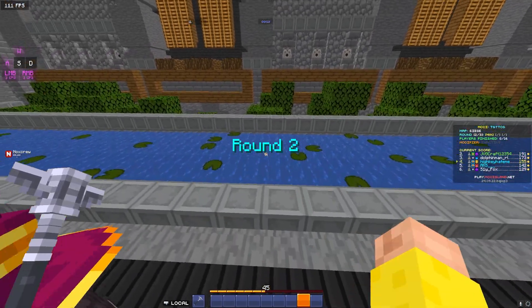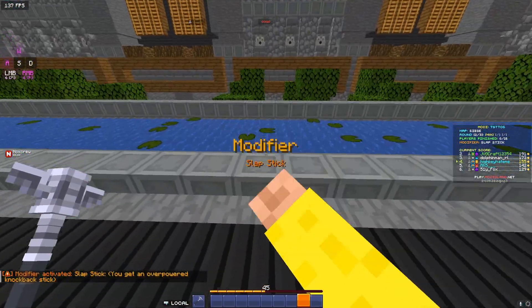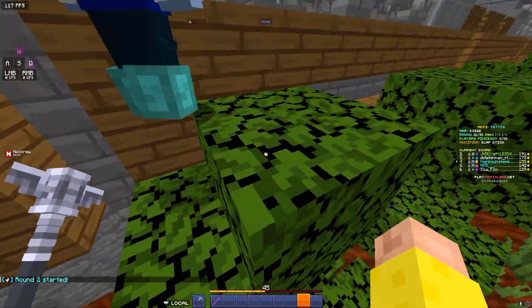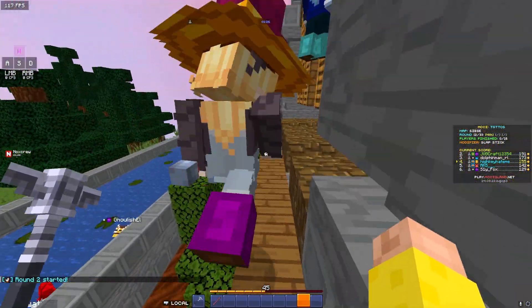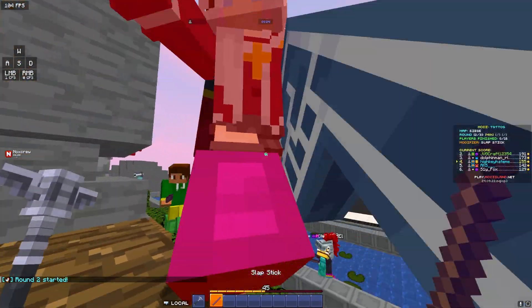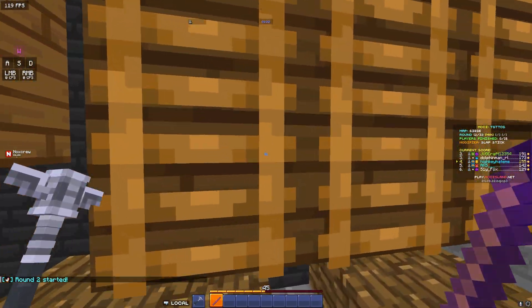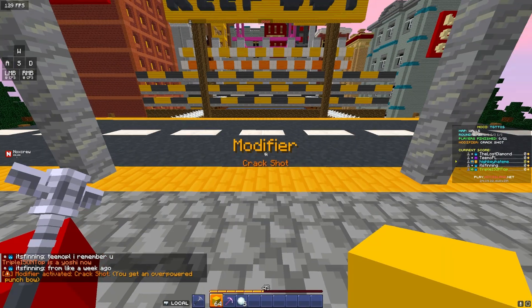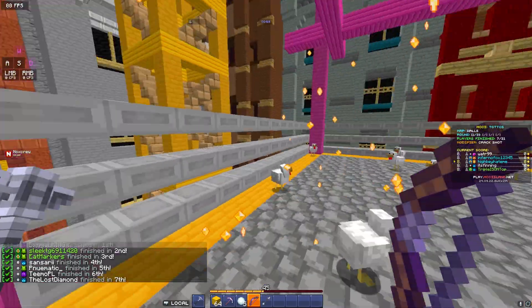Next is a Bedwars player's nightmare: the Slapstick — a knockback stick that does a lot of knockback. Don't even have it out. If people see you have it out, they'll think you're going to hit them and hit you first. So don't hit anyone, and most of the time no one will hit you — unless someone hits you first, then be merciless. Crackshot is exactly the same, just a knockback bow.